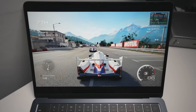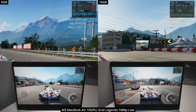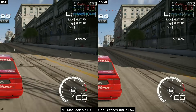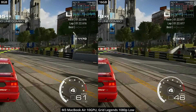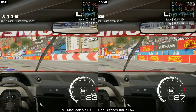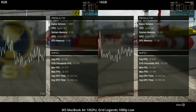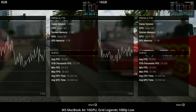The first game we're looking at is Grid Legends, a relatively recently released racing game that's been natively optimized for Apple Silicon. Looking at the Metal HUD frame rate counter in the top right, the memory consumed is 7.3GB — dangerously close to the 8GB limit on the left machine. However, in this particular game the performance is basically neck and neck, with barely any difference. The game has been optimized to work well even on base hardware, and the average FPS difference is only about 3 frames per second.